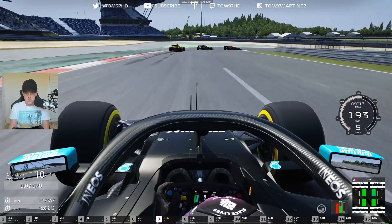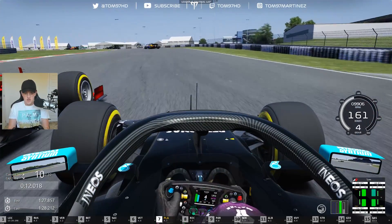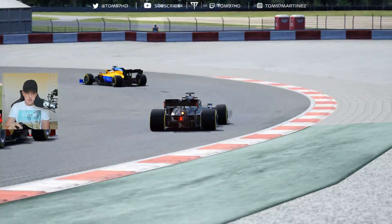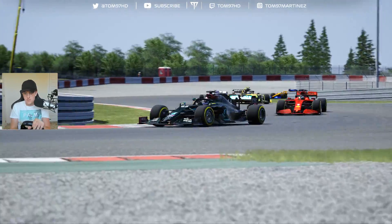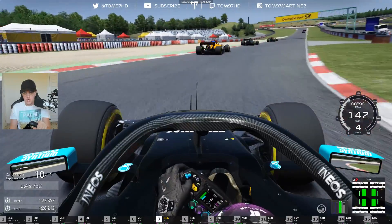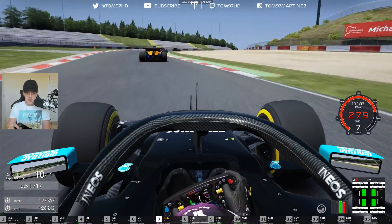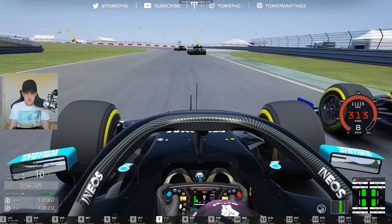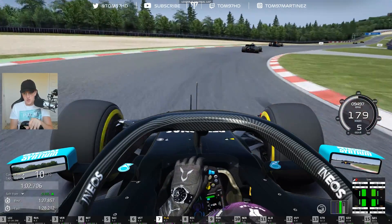Another turn one move — down the inside, nice and comfortable on the brakes. Seb actually holds on around the outside — credit to him. We go on the outside of turn two, which gives us the line into three. Nice move — braked later than Sebastian Vettel and we get it done. Carlos Sainz next up in the McLaren — giving everything, pushing as hard as I can. Getting the run on Sainz through the Schumacher S — this is for P5. Down the inside — running a bit hot on the brakes but we stay in front.